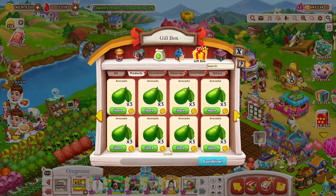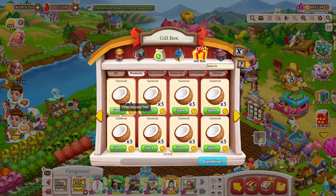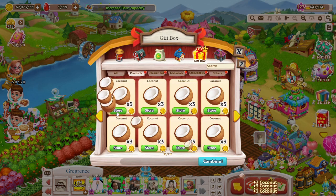What you have to do is actually store them — you can store them or sell them. So I could put all of these avocados, all of these bananas, cherries — you hit store — and like with these, they go into your silo. Let's pull these coconuts out, all of these coconuts.